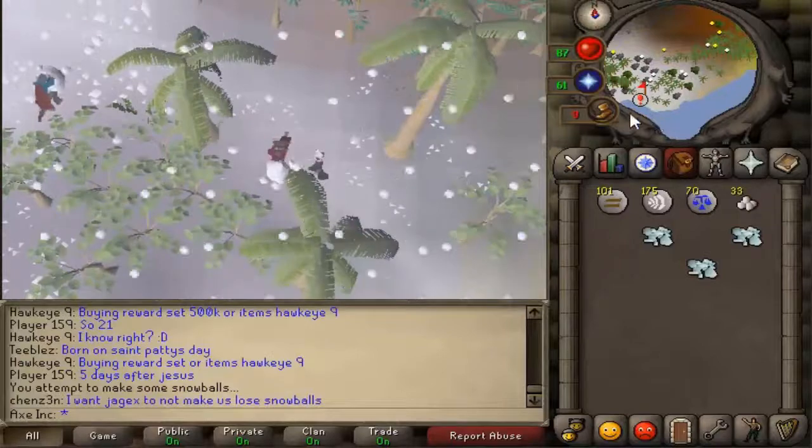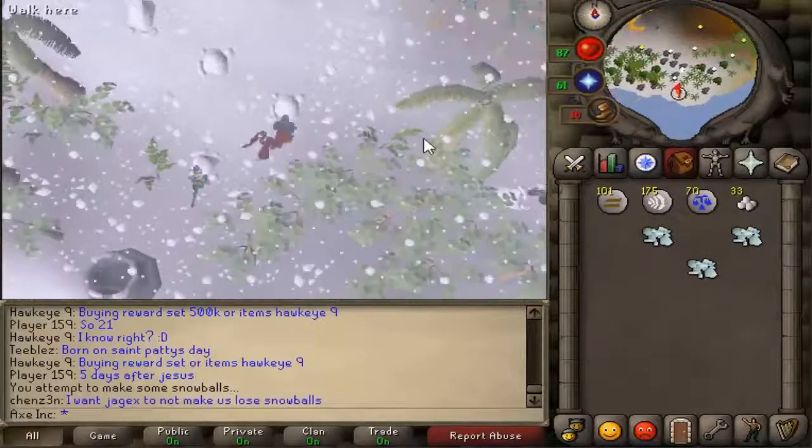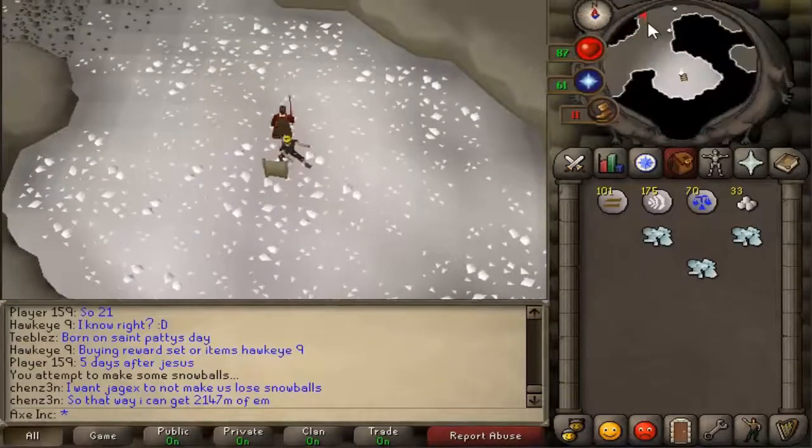And after that you just walk down to here, walk down into this cave entrance, just climb down and go to north.